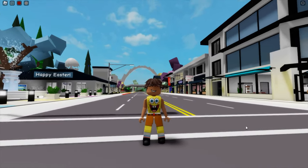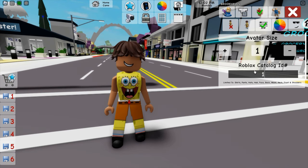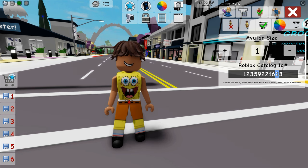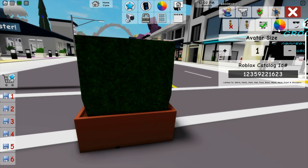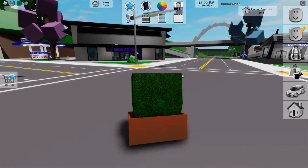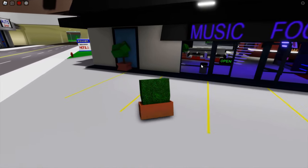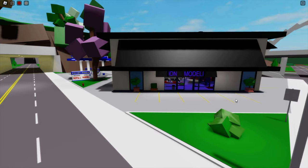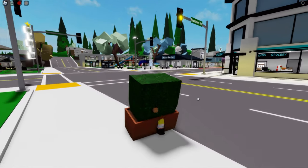For the next way to become invisible in Brookhaven, go into your catalog ID codes and put in this ID I'm putting on screen: 123592216​3. Now you are basically a plant in a pot. You can find a way to blend in somewhere in Brookhaven, or get a friend to help — these actually match the pots in the game. Go into first person, get up against the wall, and you're blending in. You could have a friend do the same on the other side so it looks like it belongs there.